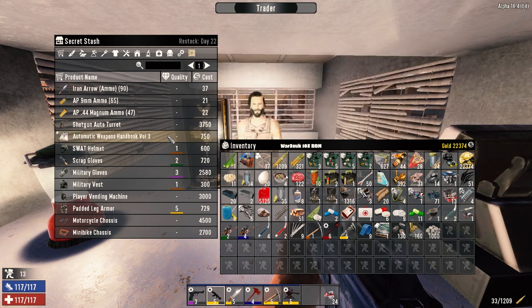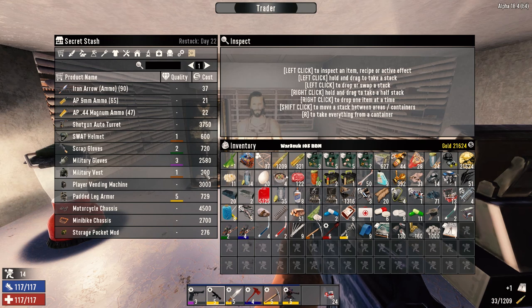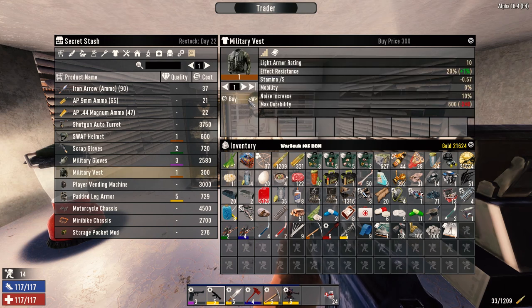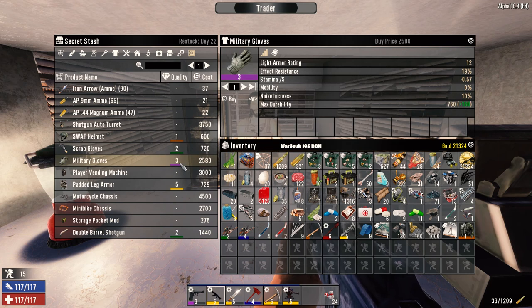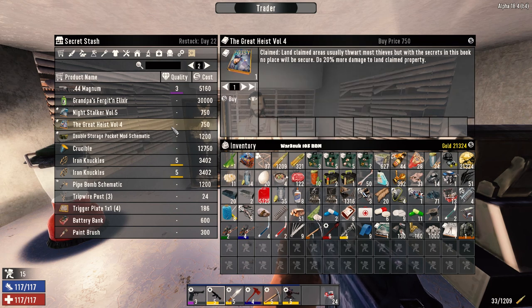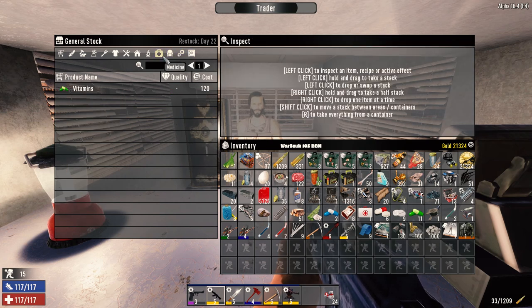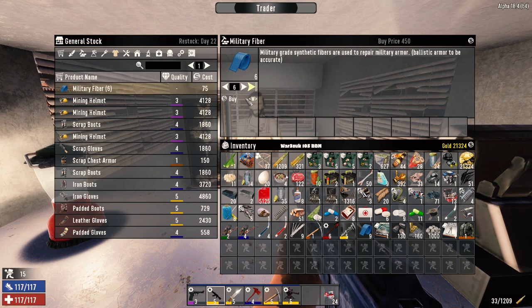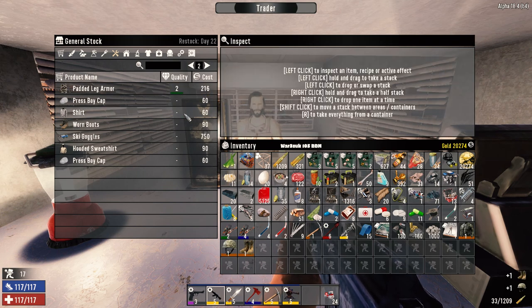Automatic weapons handbook - 20% less degradation, that's probably a really good idea, I'm going to buy this. Military gloves level three - saves me having to make them. Crucible too. Freight Heist volume four - land claim property, boats do more damage at night, no thank you. Skull cap mod, we don't need it. Vitamins - we've got lots. Another chem station, blade trap - we've got blade traps. Lockpicks. Military fiber - we do want that. Military helmet level one and military boots level one - let's take those so we can break them down.